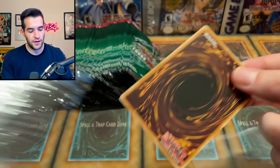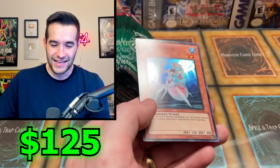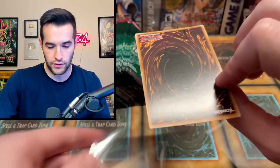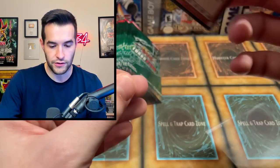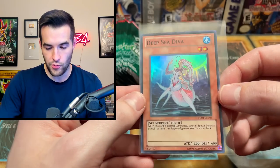Oh — there it is — Deep Sea Diva! Okay okay okay okay — packs of sleeves going everywhere! There we go. This card looks — there's a little bit of back stuff going on but that's just how it goes, a little bit of print lines. Centering looks good. Oh this is such a nice card — Deep Sea Diva! Maybe we'll grade it; I haven't decided yet because it could go in my Edison deck. If we pull three I'll consider it.